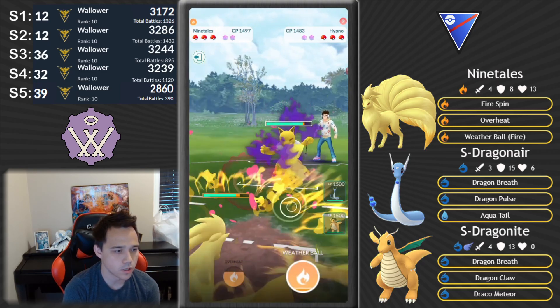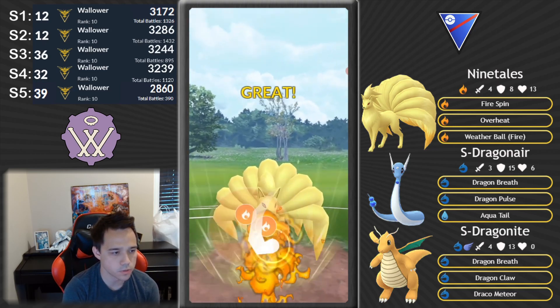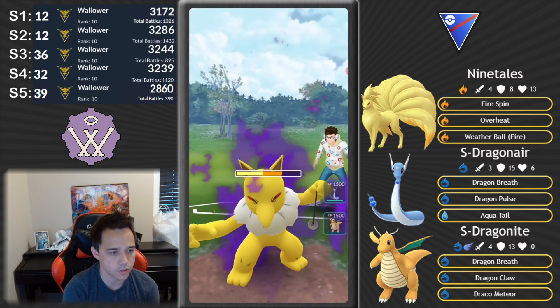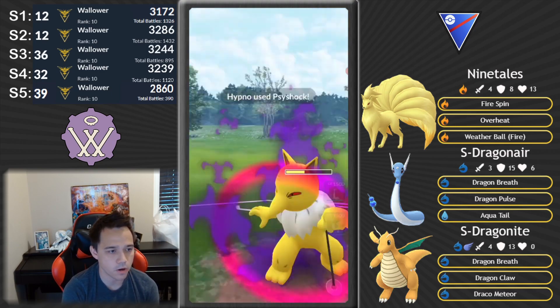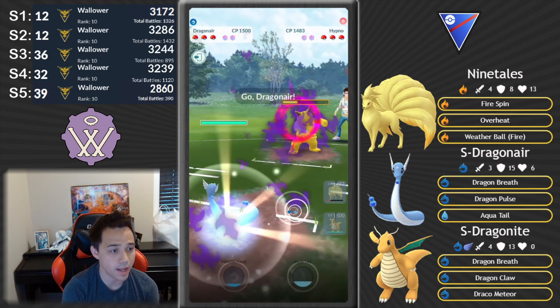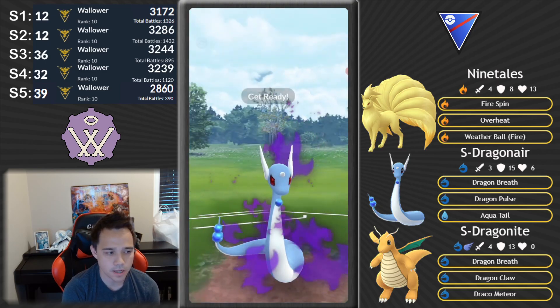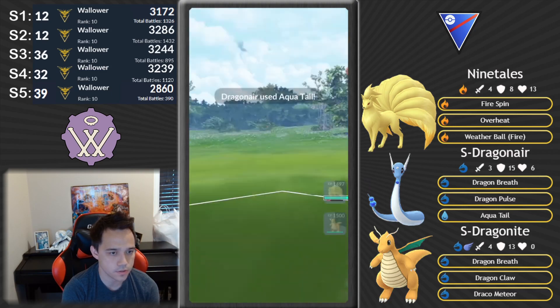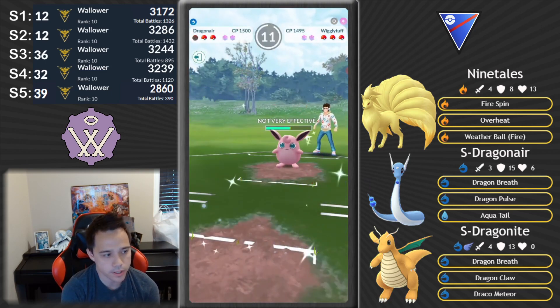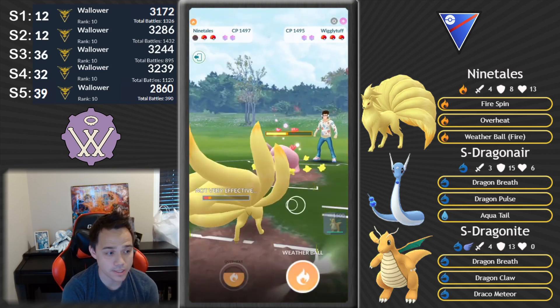They don't shield it — so maybe I start Overheating Hypnos. I call these wrong all the time. Psyshock — legacy Psyshock. That's insane. It's happened a couple of times to me and it catches you so off guard. It's game-winning, right? Getting that much damage on Ninetales — how is Ninetales supposed to deal with Wigglytuff now? This is really tough.